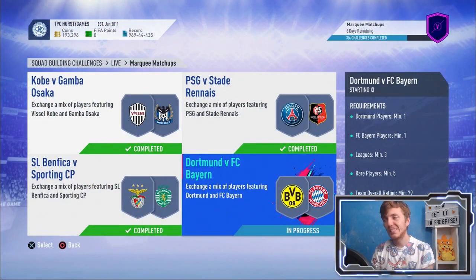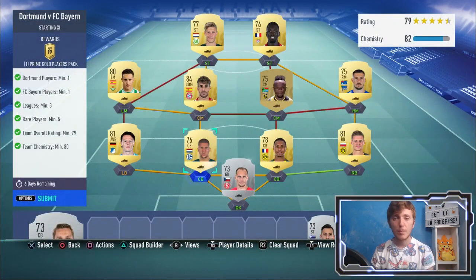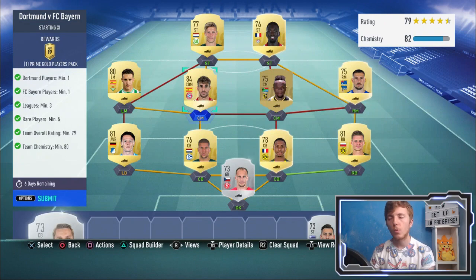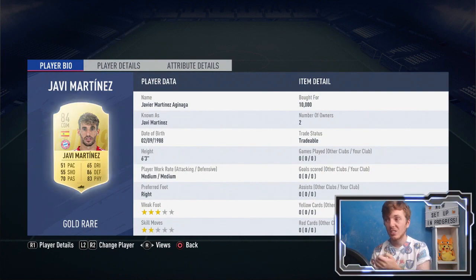Last but not least, we have the Dortmund versus Bayern SBC. This is the pricey one. If you do not have a Bayern player, you are looking at about 10k a pop at the moment. If you wait throughout the week, I'm sure their prices will go down, so if you're not wanting to spend that many coins right now, just wait. I had to buy Javi Garcia here, and he did cost me 10,000 coins — that was on a snipe as well, so they are not cheap right now.